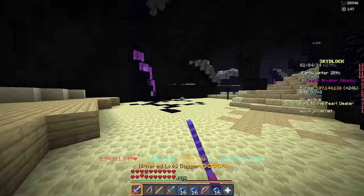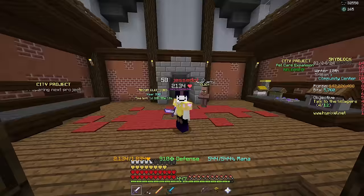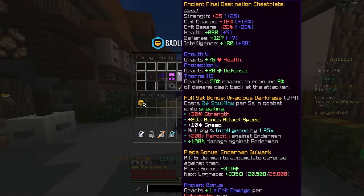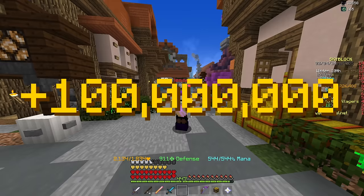There's still like two days of Jerry left, but I'm honestly sick of zealot bruiser grinding — I've been doing it so much. So the zealot bruiser grinding is coming to an end for me. I still have about 40 million coins worth of summoning eyes, and I sold the extra set of final destination armor I was leveling up for about 40 million coins per piece. So once that sells plus the summoning eyes, that's almost an extra 100 million coins, which is absolutely insane.